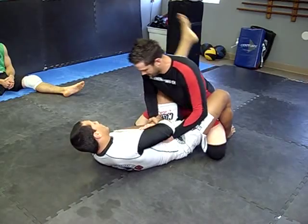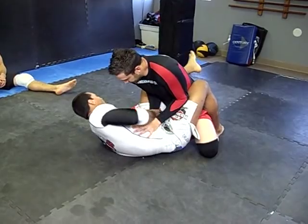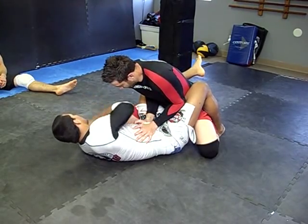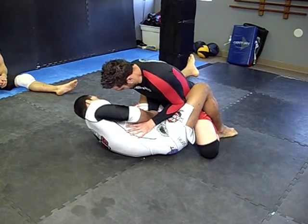So what I have to do here is my knee is going to stay tight on his body. Even if he takes the elbow in, I'm still going to go for the underhook. Of course, now I can really go deep on my shoulder like that, but I still get something here.